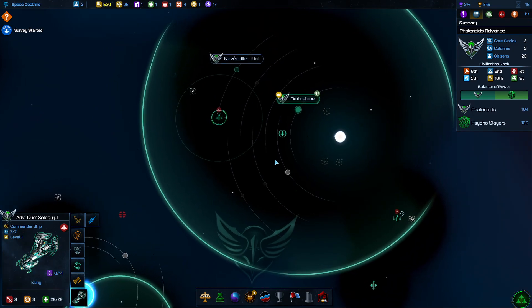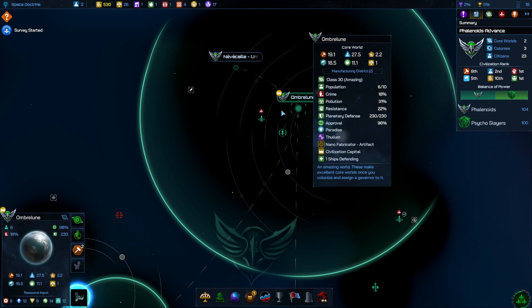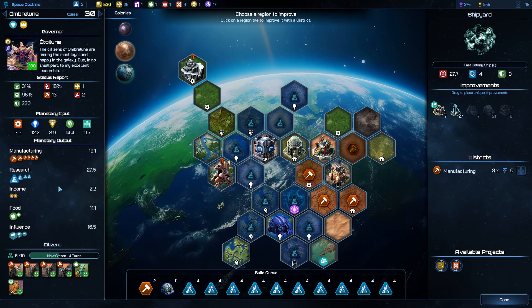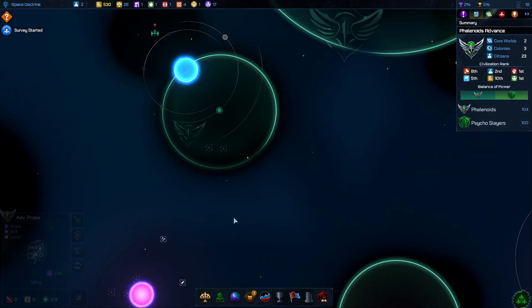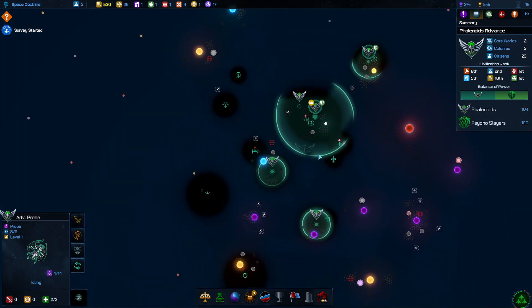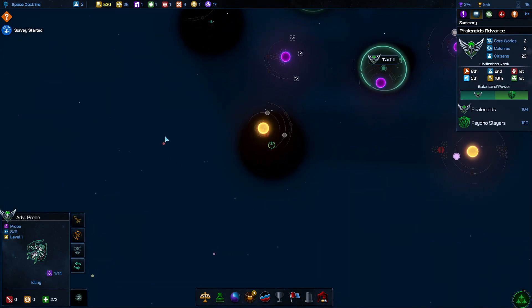Core worlds within range — I need to come right over here. He's right here. I'll probably find a different one and hit the N key to hide him. If I find pirates, I can use him to attack pirates for some experience.